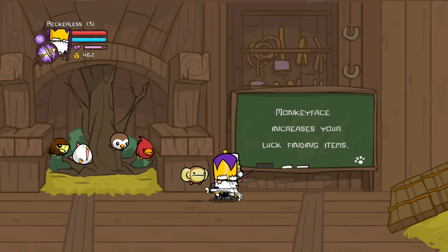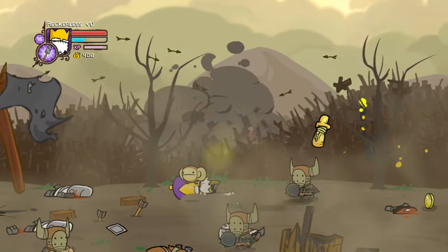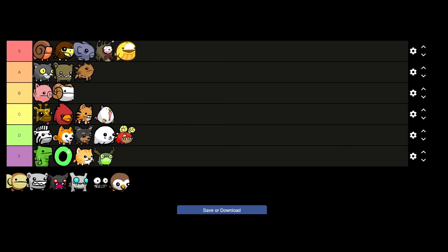Next is Monkey Face, who increases your luck within the game. This pretty much means anything that requires RNG to drop — such as some weapons from enemies — will have a better chance to drop. So Monkey Face makes things like 100%-ing the game or getting every weapon a lot faster and easier, and for that reason I'm going to put Monkey Face at B tier.